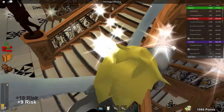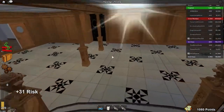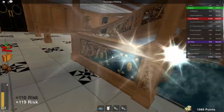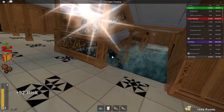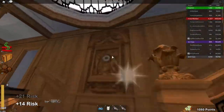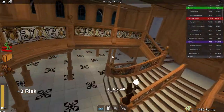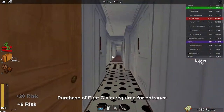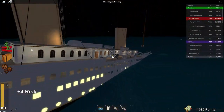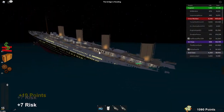The dome breaks once it starts flooding. Let's go down there to check on the ship. That part is flooding. I'm going to go to the grand staircase when the dome is about to break. This is the Titanic right now — none of the funnels have fallen yet, which is good. The bridge is almost under.